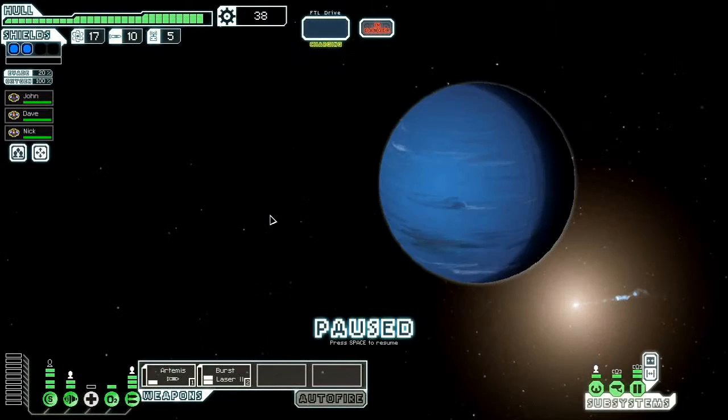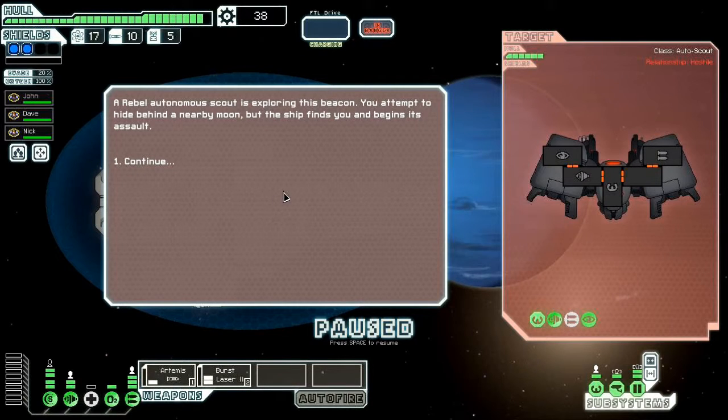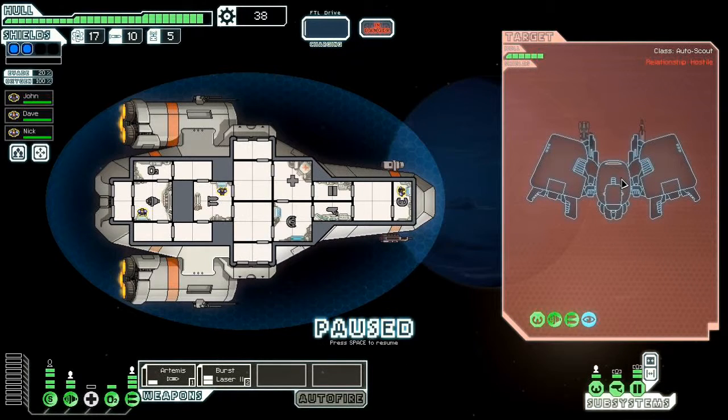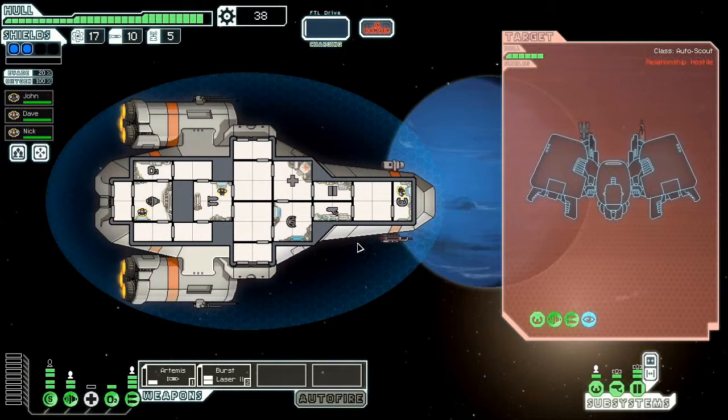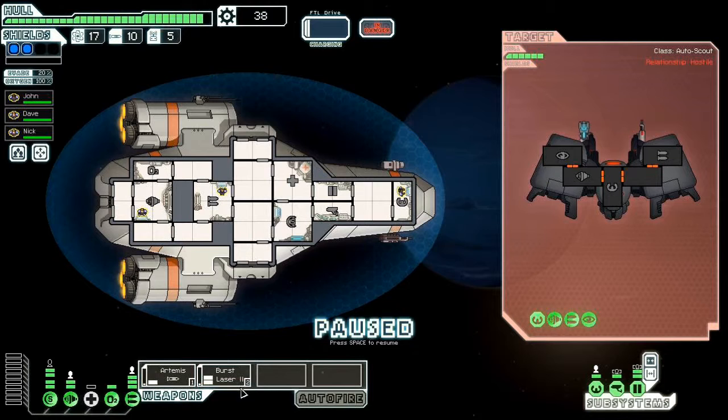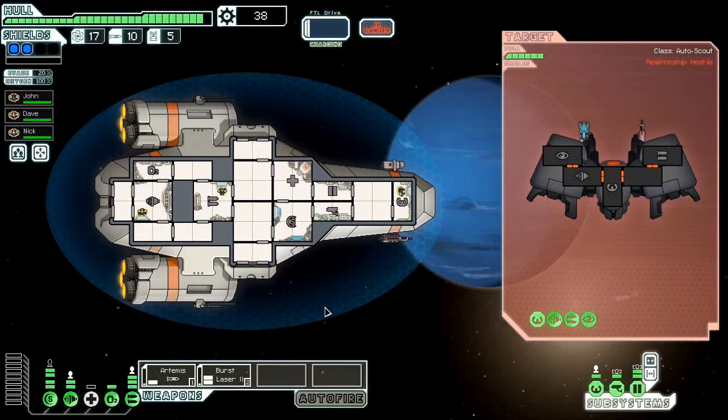The abandoned sector actually has very slight elements of actual setting beyond just 'hey, there's spaceships.' A Rebel Autonomous Scout is exploring this beacon. You attempt to hide behind a nearby moon, but the ship finds you and begins its assault. Okay, it's got a cloaking device — when it's cloaked, I can't target it, and our weapons don't charge either.